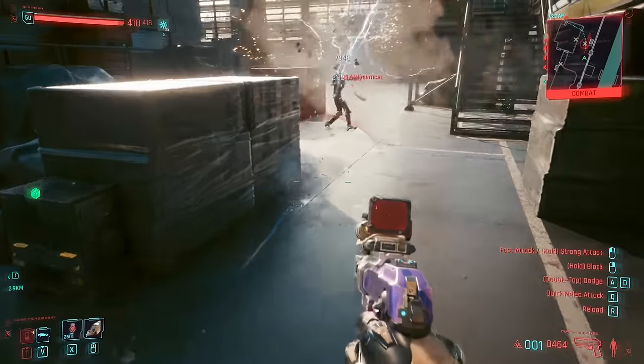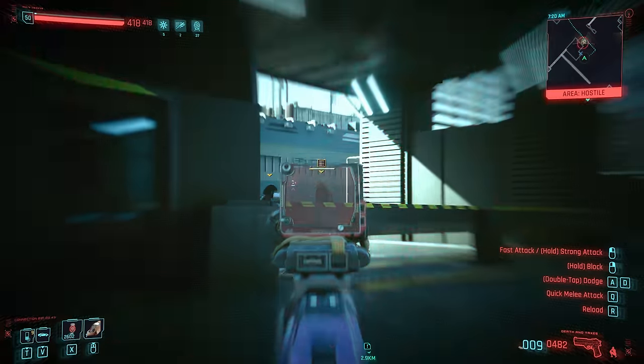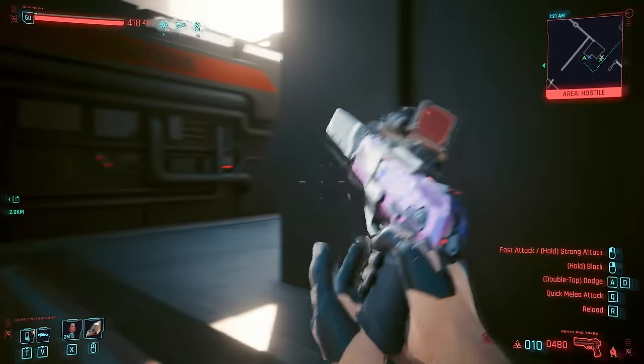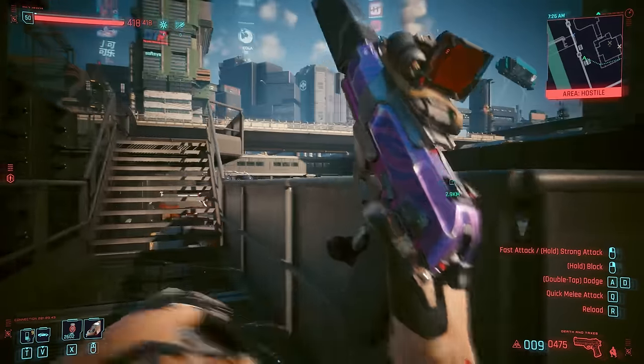Muzzles and silencers can be attached to your guns in Cyberpunk 2077 to afford one of two things. Silencers offer silent shots, which reduce overall damage and disable bullet ricochet, but they do offer a massive damage bonus when used from stealth.